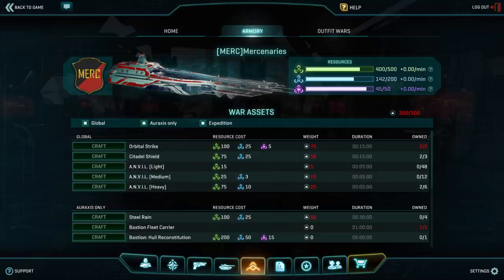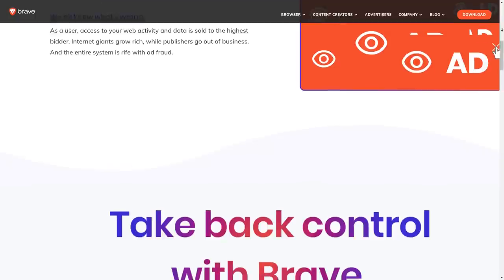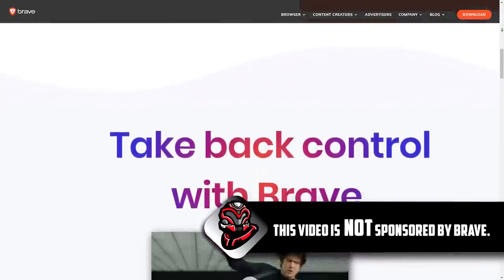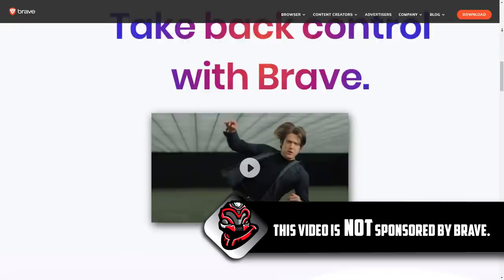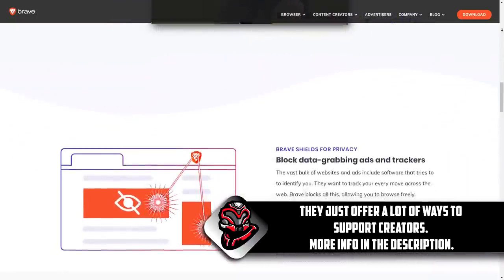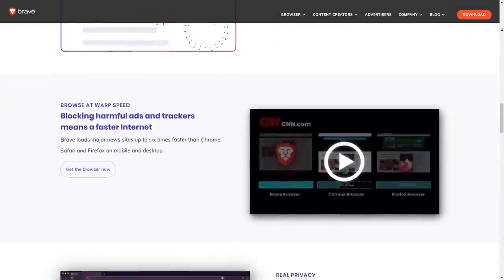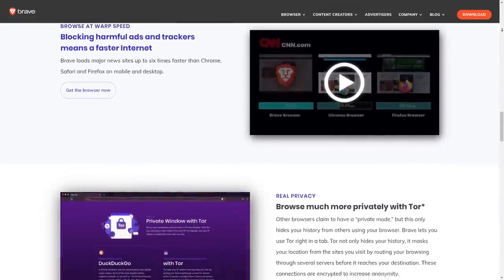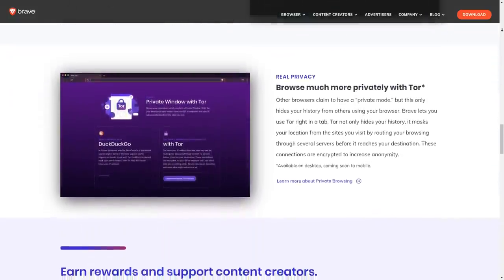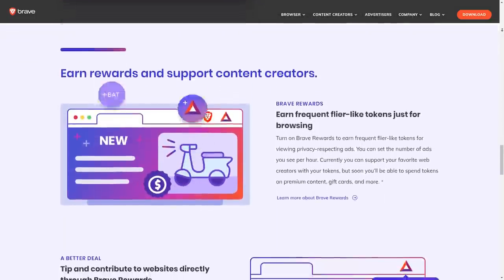That's the rundown on currency in Planetside 2 — I hope that was illuminating or demystifying. While we're on the topic of currency, I want to bring up a real-life currency called BAT, or the Basic Attention Token. This is the currency of a browser called Brave that seeks to put control back in the user's hands. You can either block ads entirely, or opt into them and earn some of the currency. If you're looking for a browser to help protect your privacy, speed up load times, and give you control over how many ads you see, check the description for a link to download the Brave browser — bookmarks and Chrome extensions all transfer over.